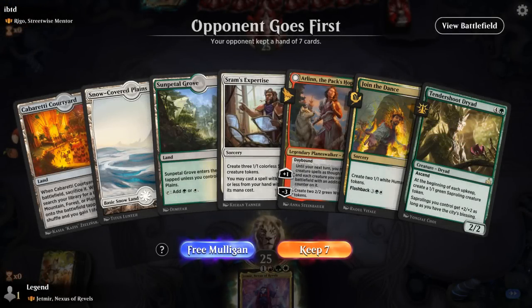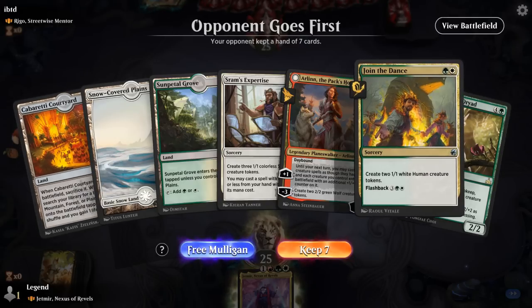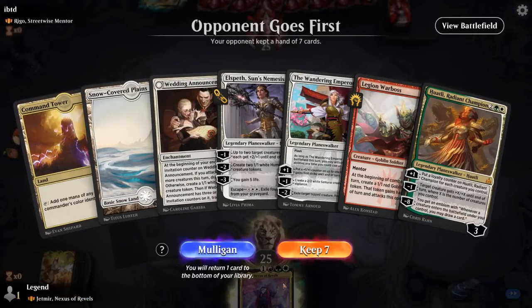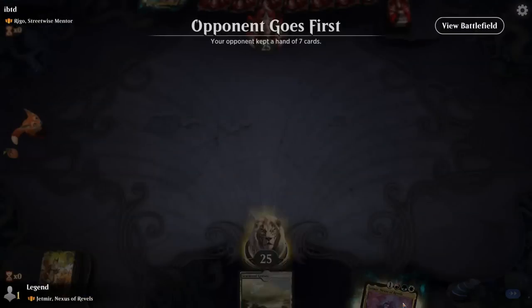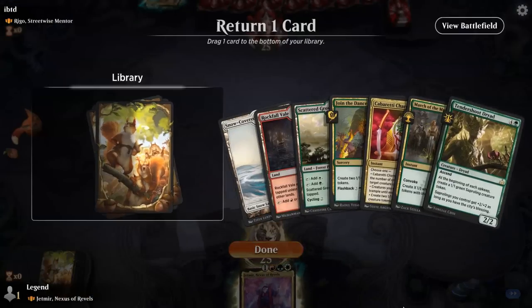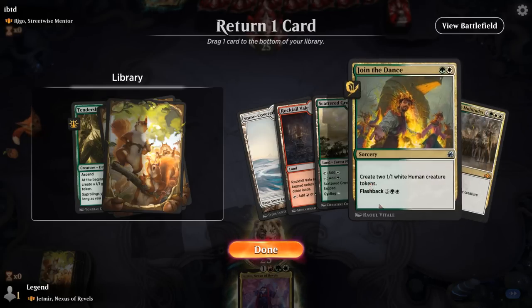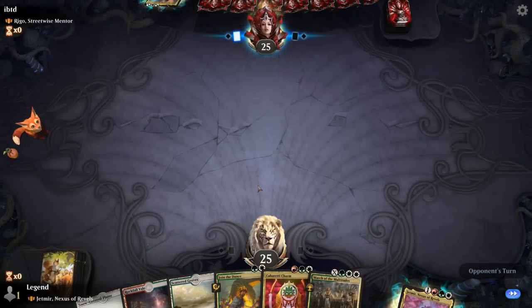Game 6: we're on the draw and mulligan twice to find a better hand with good mana sequencing. We plan: turn two Join the Dance, turn three Kabaretti Charm, turn four possibly Jadmir or set up a Convoke for March of the Multitudes. We're facing Rigo, so we can expect lots of cheap evasive creatures to draw cards.